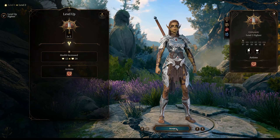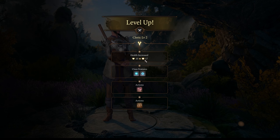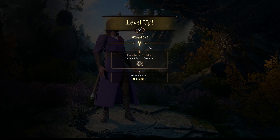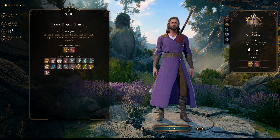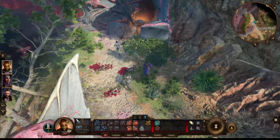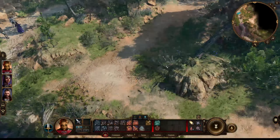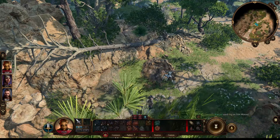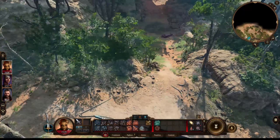I decided to go ahead and cash in my level-ups since there's no enemies around — so everybody had a level up. I get to choose his spells, which is nice. Back to time-lapsing the exploration of the environment here, moving up a mountain. Looting as much as I can, and I find this shovel. I dig out a chest, and some fire amber was in there.